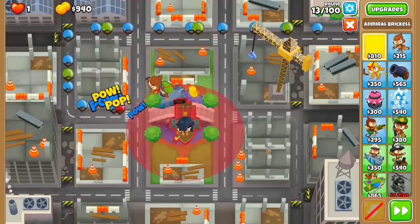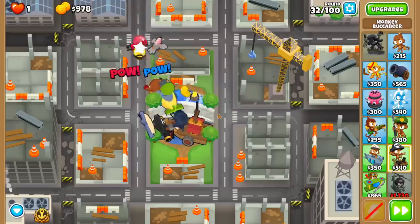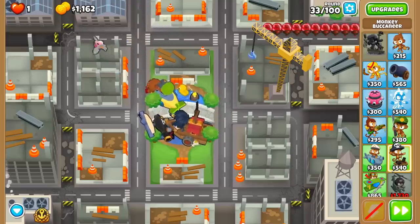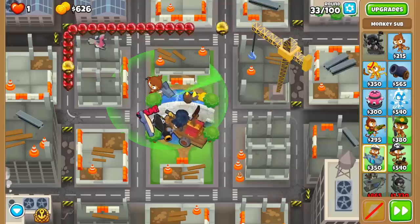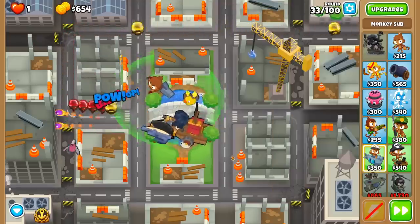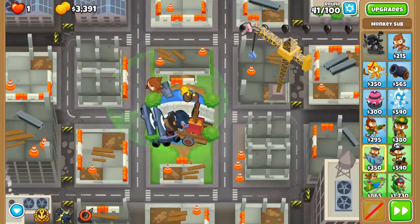The first way to effectively use the Pirate Lord is to beat the early game with a 2-0-2 Submarine and Brickle. I like to rush a 2-4-0 Buccaneer and turn our Submarine into a 3-0-2 whenever we need the camo detection. Feel free to submerge and unsubmerge him whenever necessary. Luckily, all this is easily affordable by round 40, so there isn't much to worry about.